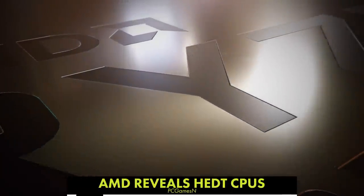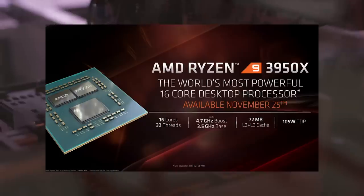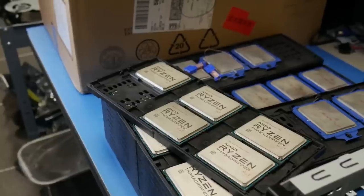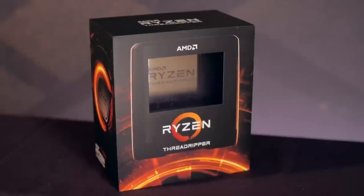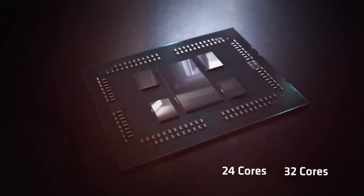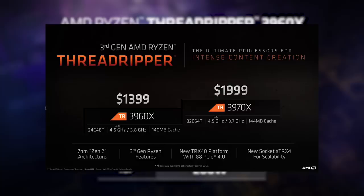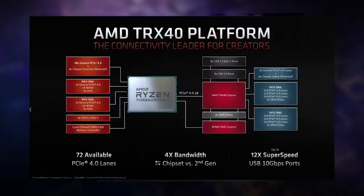AMD's high-end desktop processor line for third-gen Ryzen has been revealed. First up, the 16-core Ryzen 3950X slots in at $750 with a 4.7GHz boost clock, making it the fastest Ryzen-based CPU yet. It also uses an AM4 chip that will work in existing 400 series AM4 motherboards, assuming the manufacturer issues a BIOS update. Next, AMD revealed the Threadripper 3960X — a $1,400 24-core CPU on the new TRX40 platform, meaning existing Threadripper users will need to upgrade their motherboard. The good news is it supports 88 PCIe Gen 4 lanes.